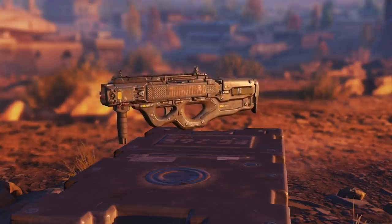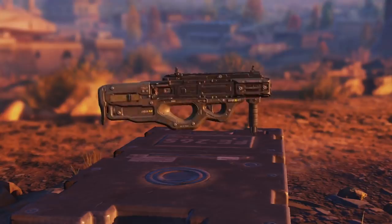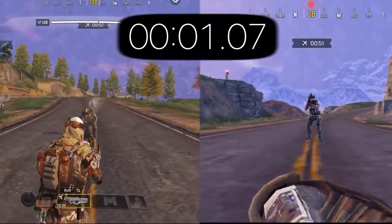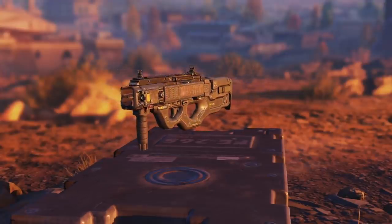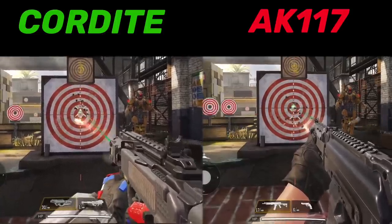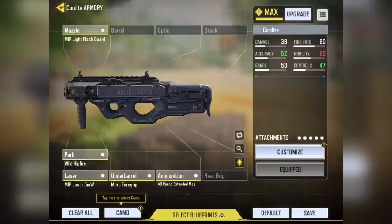In number 4 we have the Cordite — one of the newest additions to battle royale. One thing I love about this gun is the firing sound; it's just so satisfying. At 10 meters range, the Cordite kills an enemy with a level 3 vest and 150 HP in a longer time than ARs themselves. But the reason I chose it at number 4 is because it's actually the new king of hipfire. I did a comparison between the Cordite and the AK117, which used to be one of the best hipfire guns, and you can see the big difference.